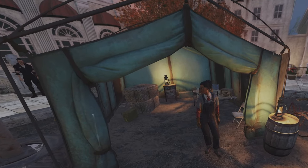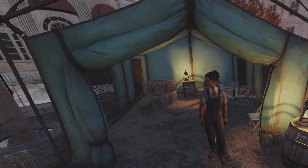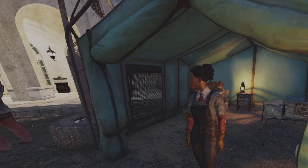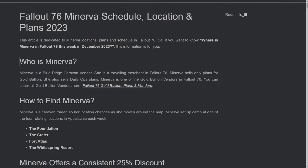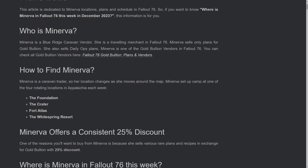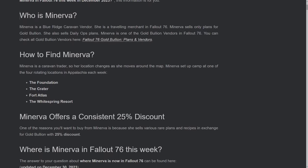Depending on the week, Minerva will also sell select items at the Crater, Foundation, Fort Atlas, or the White Springs Resort. Minerva has the best prices, so check the description — there's a link to an awesome resource that will tell you when and where she will be and what she will have.